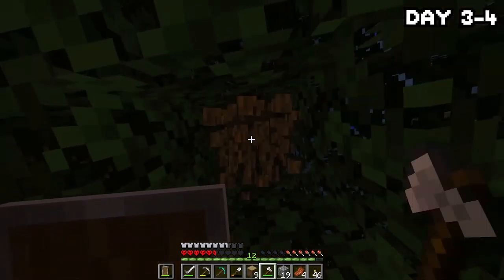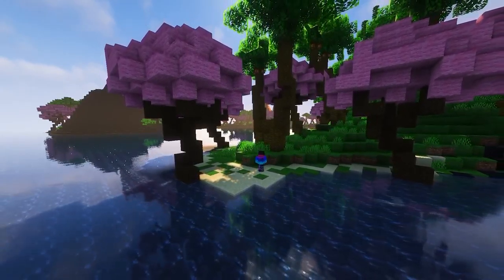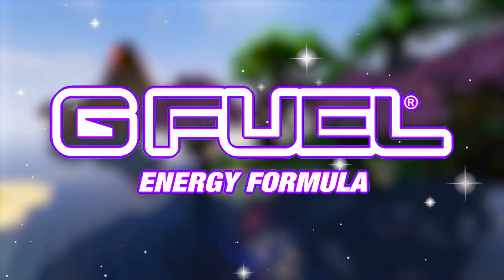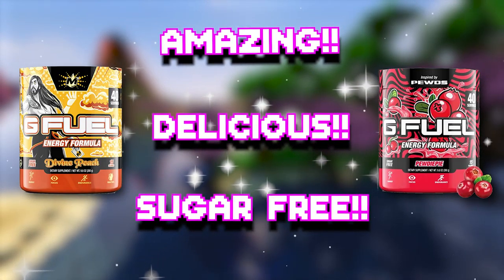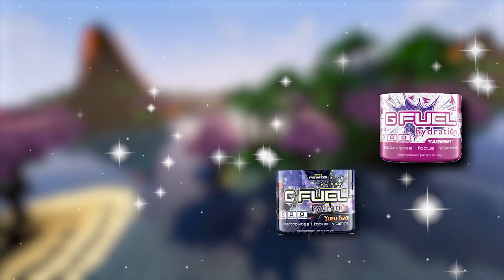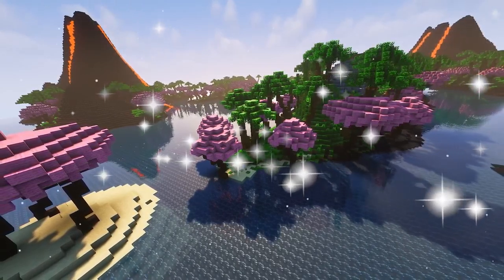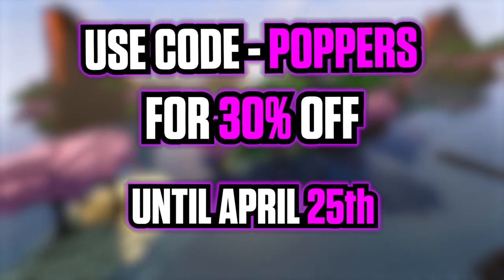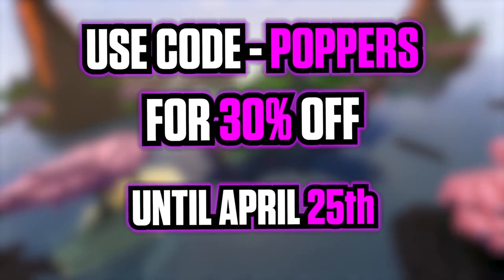If I was stranded on a desolate island and could only bring one thing to help rebuild civilization, I'd have to choose G Fuel. G Fuel is an amazing, delicious, sugar-free way to get your energy in a healthier way compared to other very sugary drinks. There's also a complete range of caffeine and sugar-free tubs. Check out the link in the top right or in the description below. Use code POPPERS at checkout to get 30% off this week only — that's code POPPERS at checkout for 30% off until the 25th.